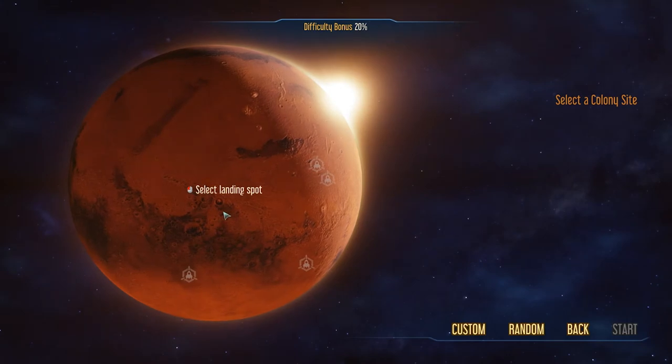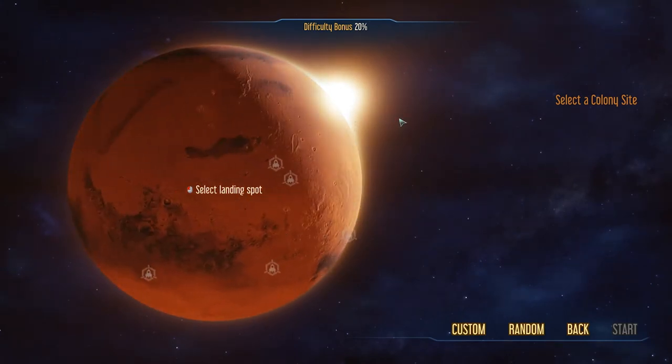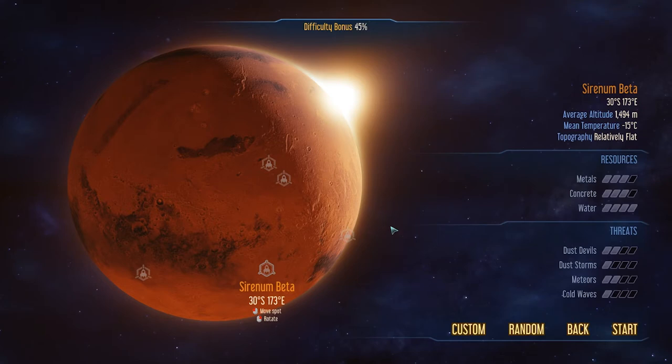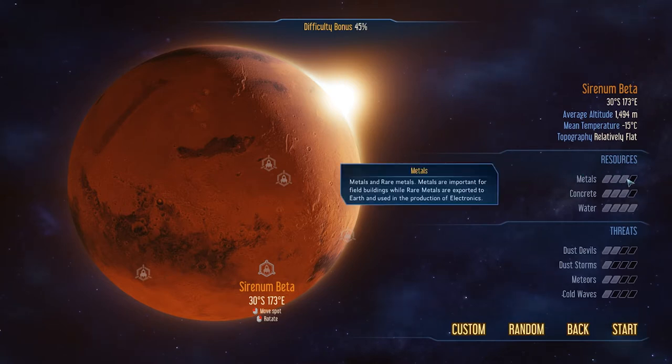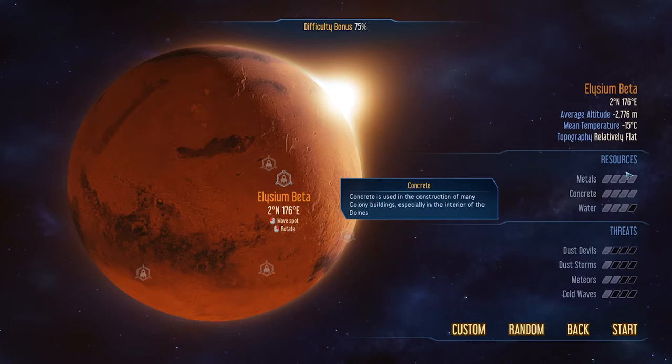Look at that — the red planet itself, complete with soul in the background, just making it a little bit hard to see what we're looking at. We could go around and pick one of these pre-made landing sites, or try and find something we want. I'm looking for more metals and concrete than water, but honestly I'll take anything that looks pretty good. We've got a pretty high chance of meteors there.